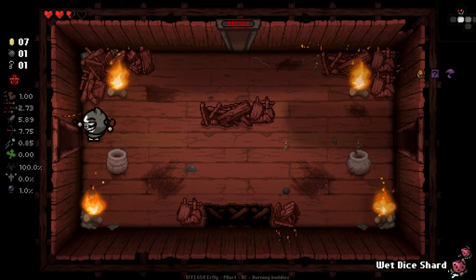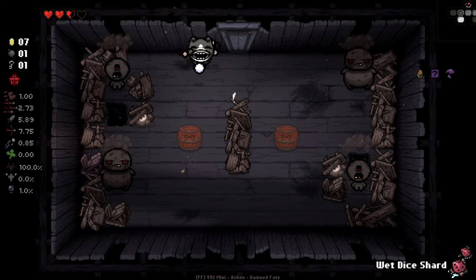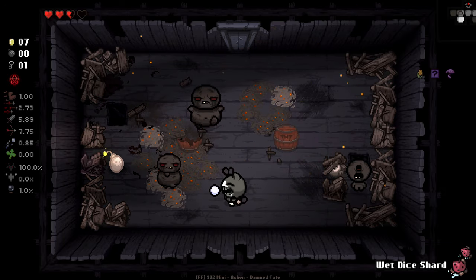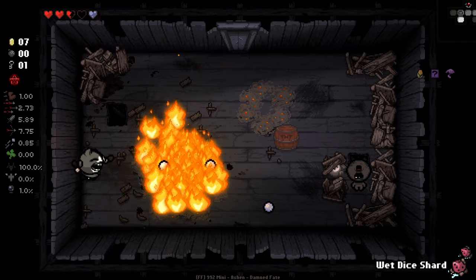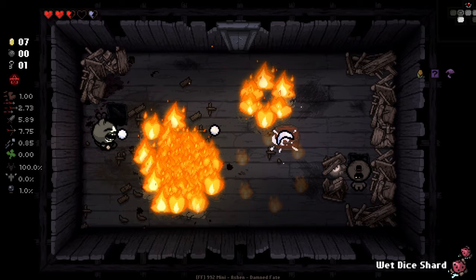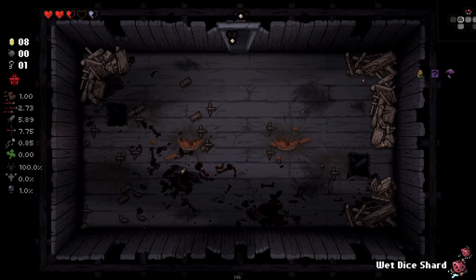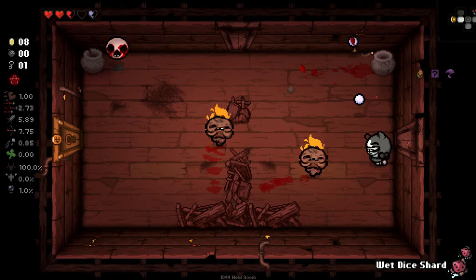Having two wet dice shards off the rip is pretty goddamn useful, I'd say. As for the question of the day: what would you say is something that you feel cursed with? What's your curse? I haven't had a pill spawn from any of the wee little baby boys yet, but we do have base luck so that might be the reason.